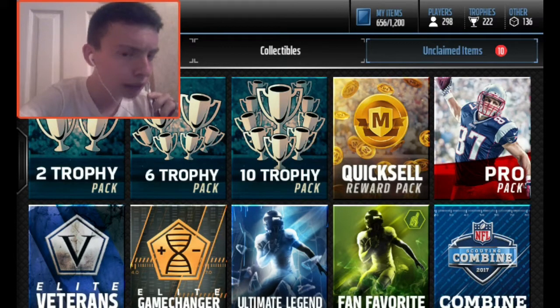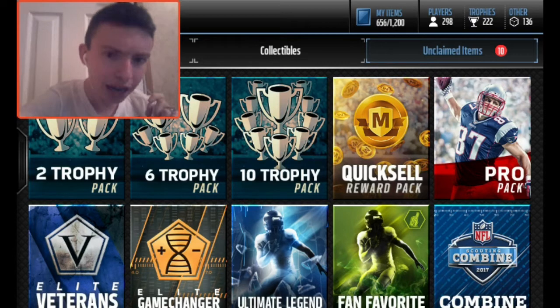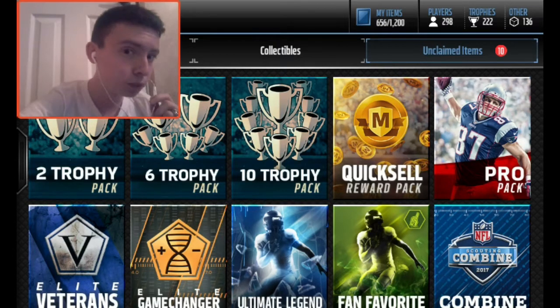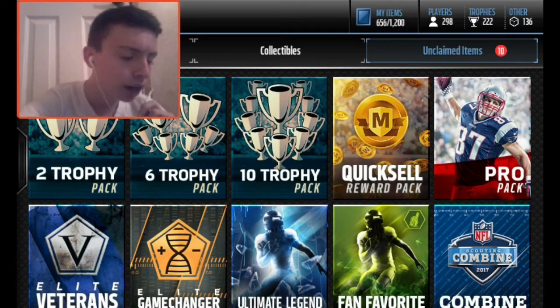I hope you can figure out what packs they are, and if you don't, I can tell you anyways. Here's the freaking Elite Game Changer Pack and Elite Veterans Player Pack. Them things were freaking expensive. The Elite Game Changer was the most expensive — it costs about 20,000 coins per elite gold Game Changer player, and it will require 20 of them in an Elite trophy.